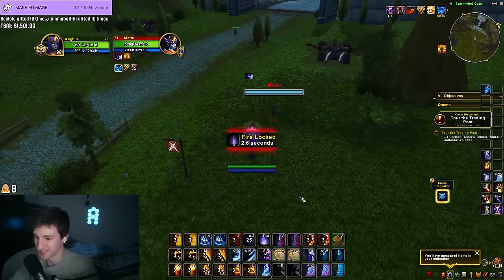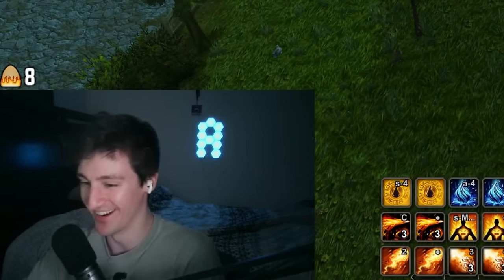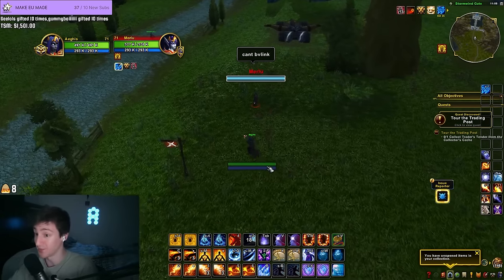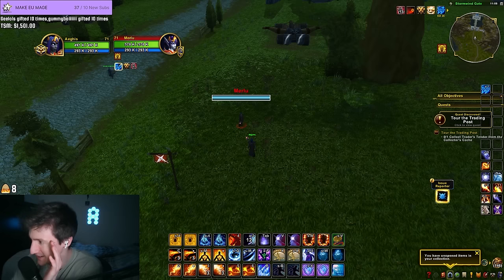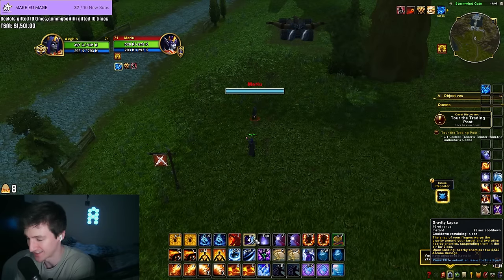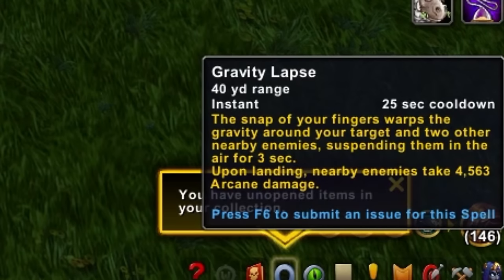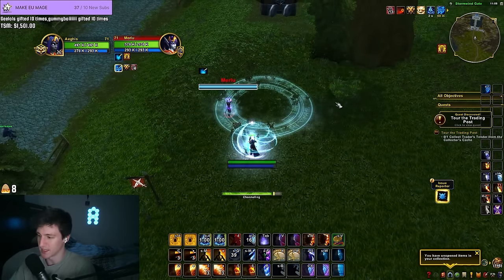It's not Fire, so it's gotta be Arcane. You can't blink it! Mages might be the best class — you have a 25 second stun that can't be blinked, it's on its own DR, it's AOE, it's 40 yard range, it's instant, and it's a 25 second cooldown. The only thing you have to be a little careful of — I'll show you guys now.